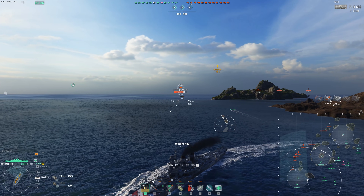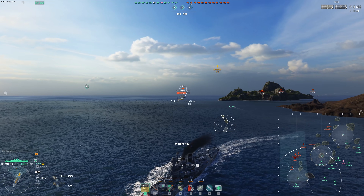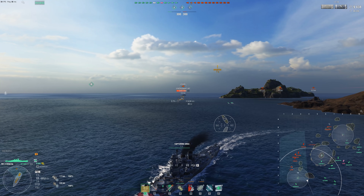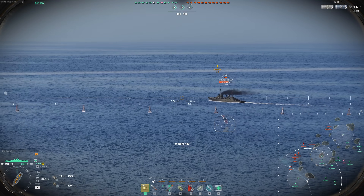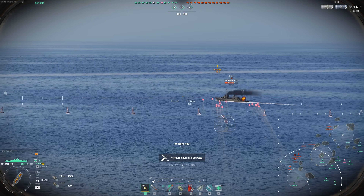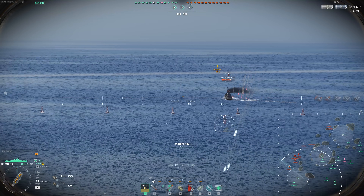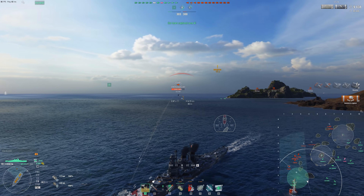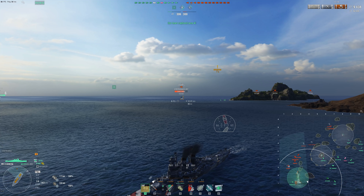Most cruisers don't have this ship's ability to do a ton of damage in a single salvo. They may have that a little bit with armor piercing, but AP is nowhere near as consistent as SAP is — assuming you aim properly. SAP has some special properties: it's not high explosive, but it's not armor piercing either. It has a lot of the alpha damage that AP does.